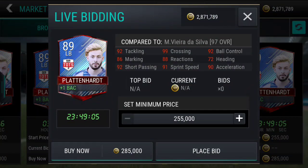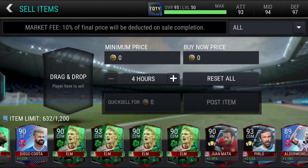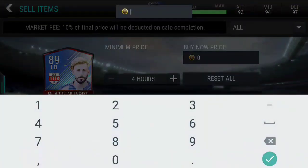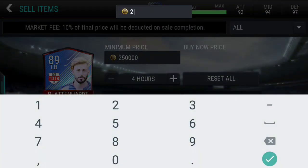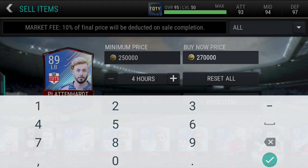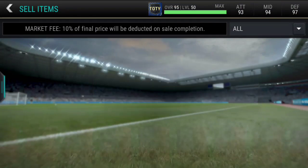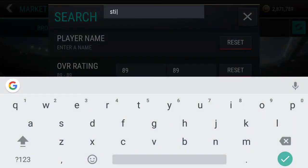285k is the minimum right now. That's fine, but I'm pretty sure Stendal will be going for like 120 or 130k. We'll check that out later. Platen Hard goes for about 250,000 coins — let's do 270k buy now. The next card is going to be Stendal.